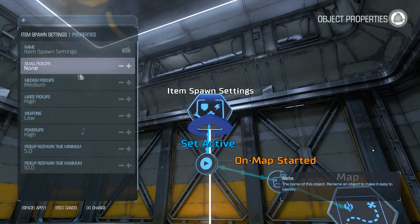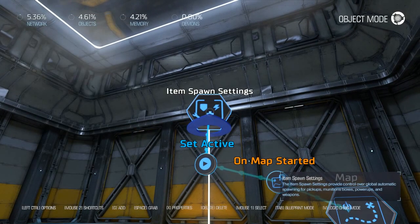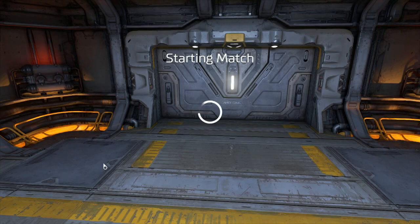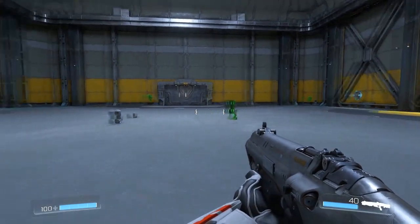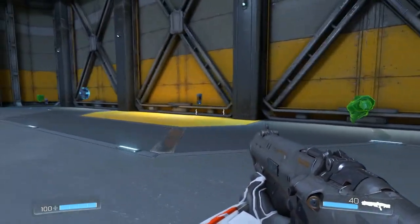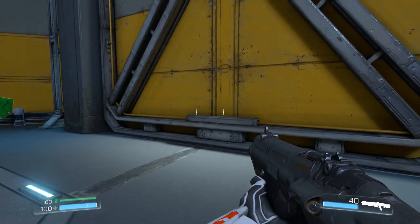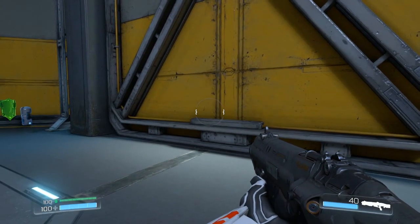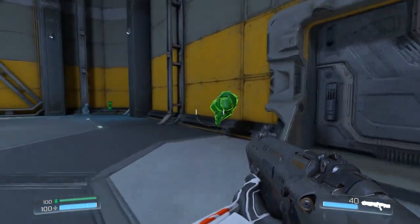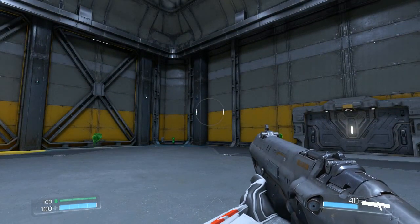Back in the editor, we customize further — setting small pickups to high, medium to high, and weapons to high so everything is at high density. We hit spacebar and test again in the play environment. Now there's considerably more items: small ammo, small health, medium and large items, and guns. We watch a power-up respawn — counting to ten — and there it is. The armor pickup can't be collected since we're already at full health, but that demonstrates the system working.